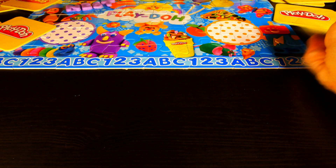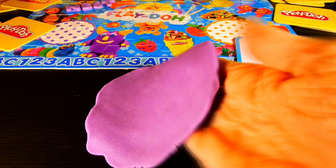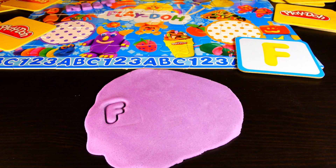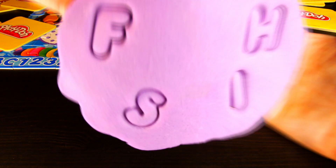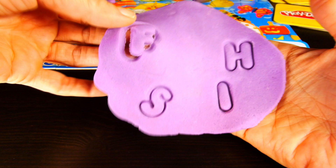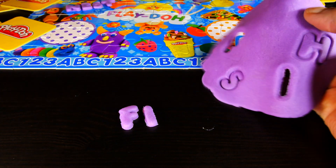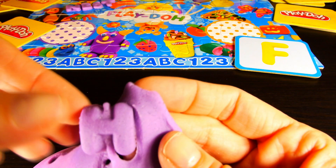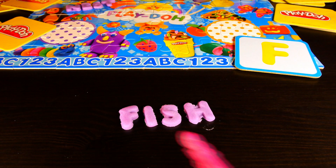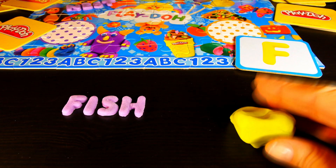Next, I drew the letter F. F-I-S-H. Do you know what that spells? It spells fish. Now we'll make a yellow and purple fish.